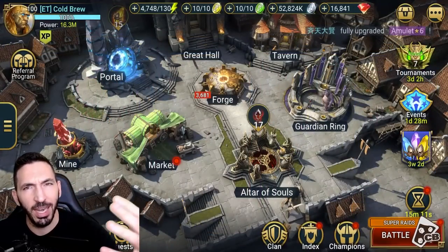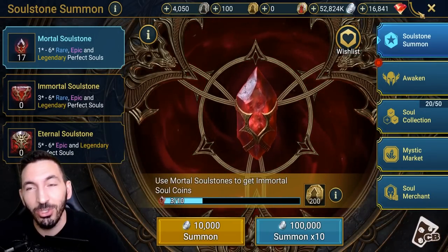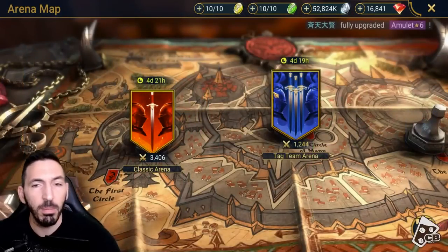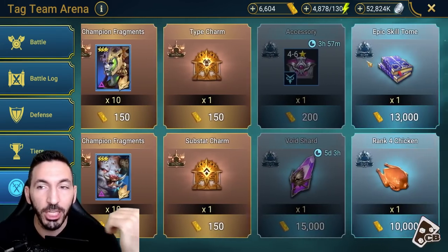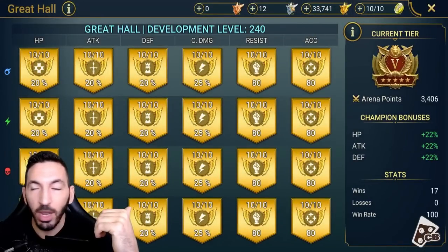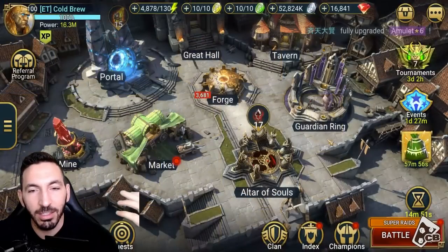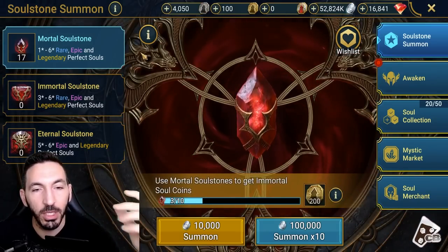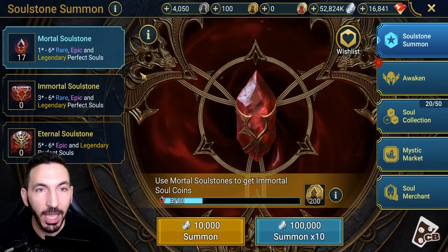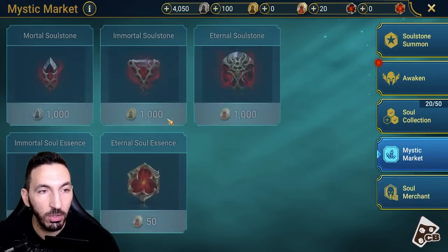I don't think you can do ten at a time — oh, you actually can! I didn't know. I would love if they started adding those in the bazaar and if they added a way to get immortal soul stones using arena tokens. These ones are the metals — they need to have that in the game. It doesn't make sense for it to be so difficult because you need to do a lot of summons to get immortal soul stones. You use the silver coins here...